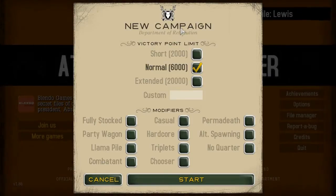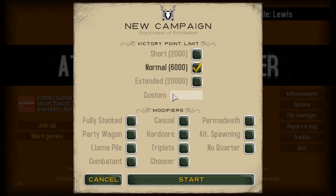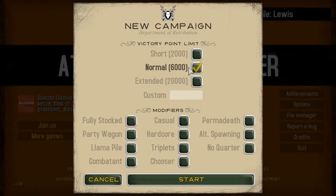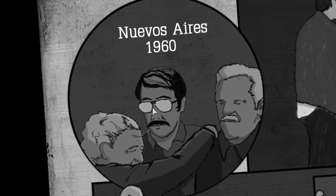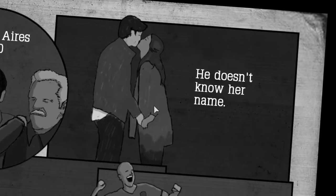As soon as you get into the game, the first thing you're going to do is start a new campaign. You've got the modifiers — the victory point limit — and you can save if you want, but I'm just going to keep to the default 6,000 point limit and start the game. It's made by a company called Blendo Games, and another game they've made is Flotilla, which is quite a good game.